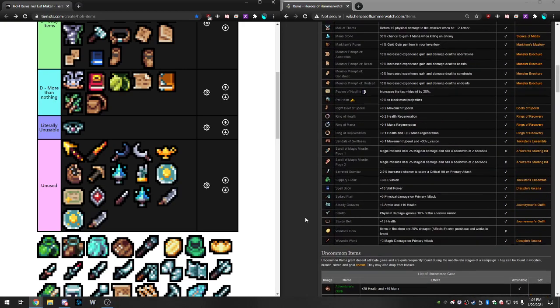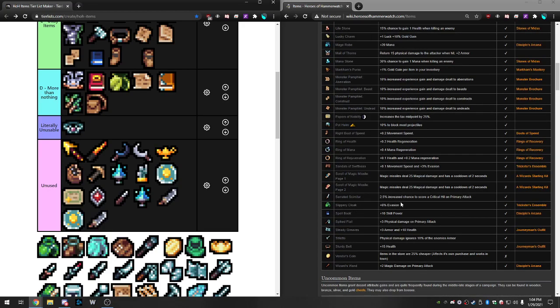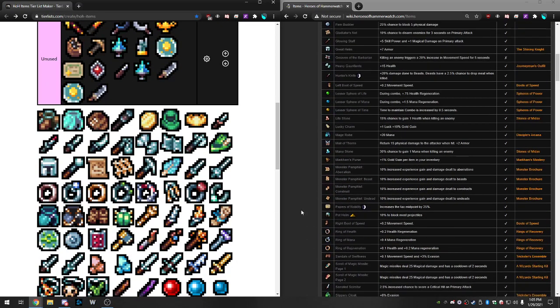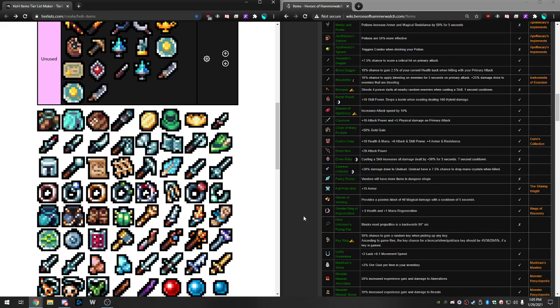Slippery Cloak is one of the best items in the game — six evasion, attunable up to 12. That's a lot of evasion for one item, especially at common rarity. It's going to be a top item. Evasion is so useful. It's a common item so you can get it basically every run, whereas something like Armor of Kings you might find every two to three runs. The fact that you'll have this almost every run makes it even more powerful.